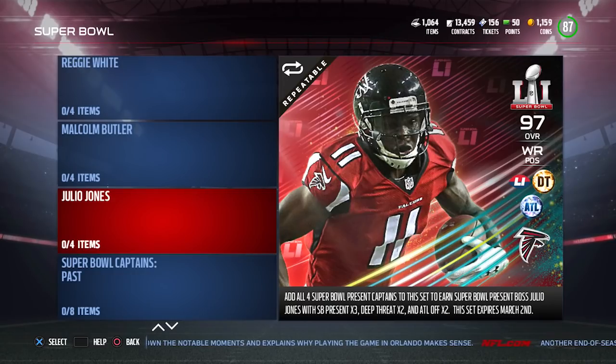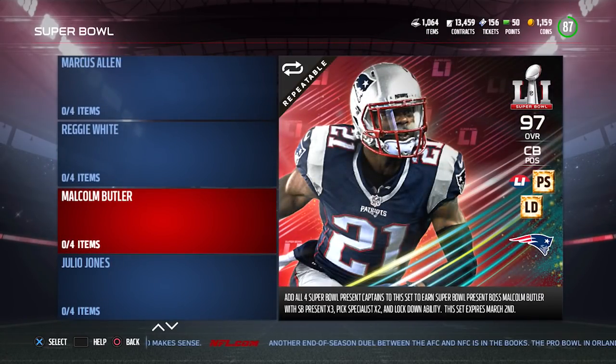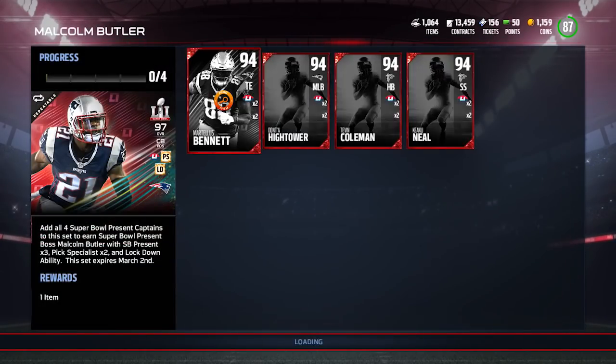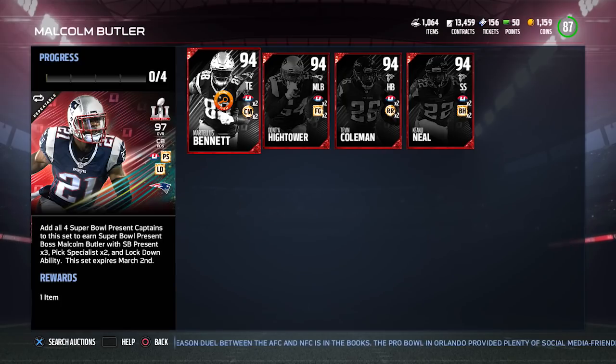Last but not least, you can take those Captain players and turn them into Past Bosses or Present Bosses. As you can see on screen, there's a 97 overall Julio Jones Super Bowl Present Boss card, and also a Malcolm Butler. You will need all four of those captains to get the Julio Jones or the Malcolm Butler — so this can get pretty expensive.